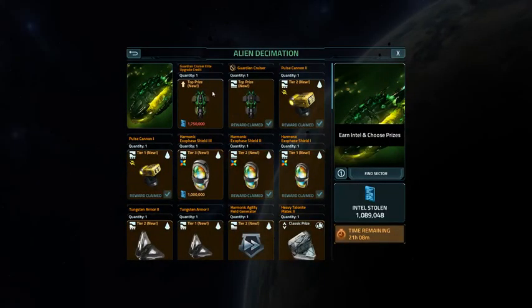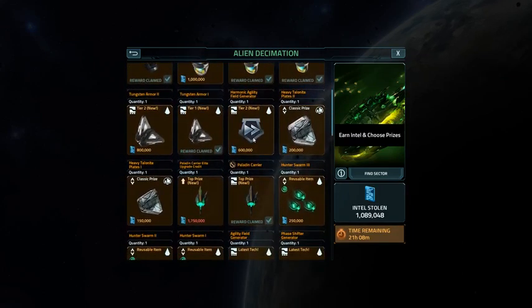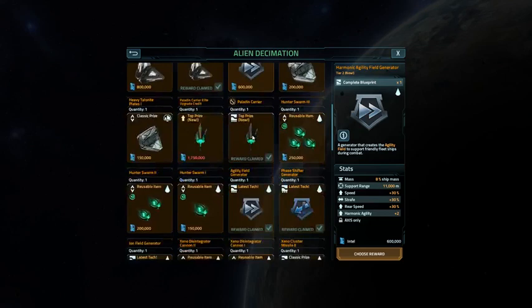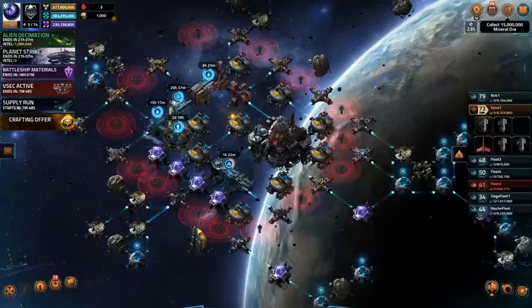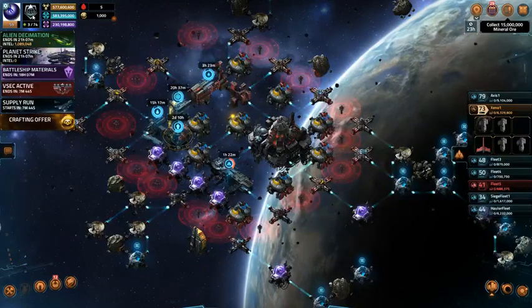What I've got right now is about a million points. I'm not spending any coins on this event, and the only thing I can really use is this Harmonic Agility Field Generator Tier 2. After that we'll see, but I've already got that.